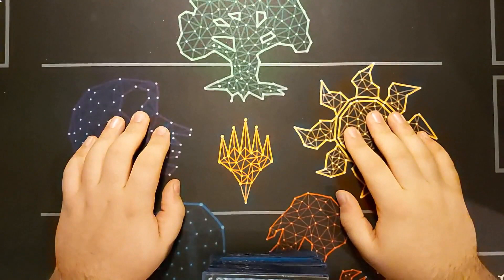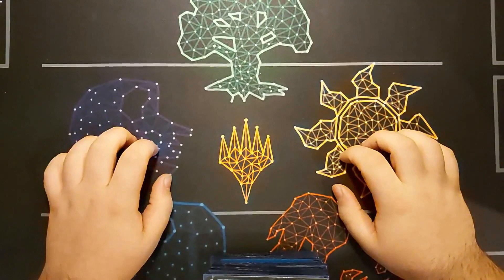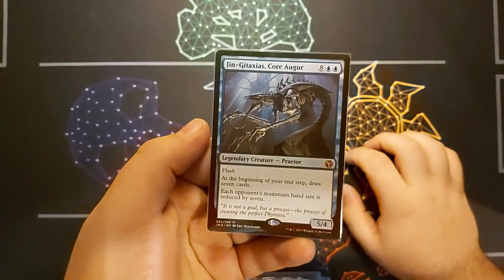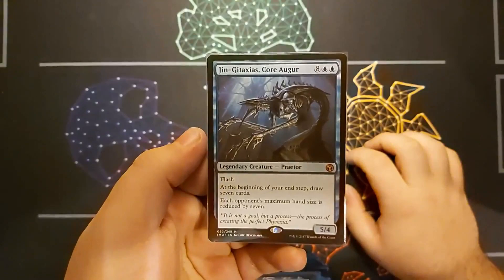Hey guys, it's Tom M from Tabletop Republic, and I'm here to go through my blue mill deck that I use a lot at the Friday Magic nights here. It's mostly Commander we play, and the commander I go with quite a bit is Jin-Gitaxias, Core Augur — I can never pronounce the second part, so I just call it Jin.